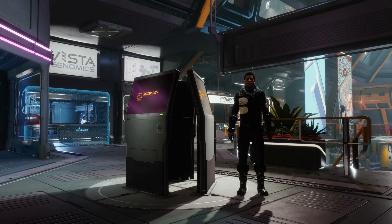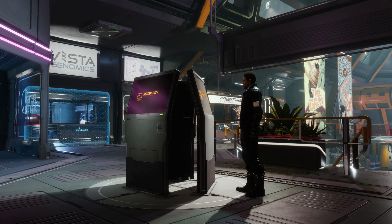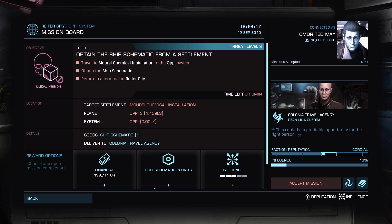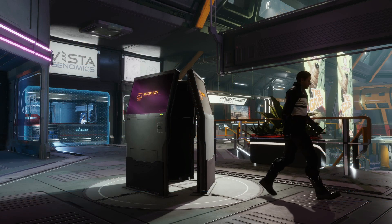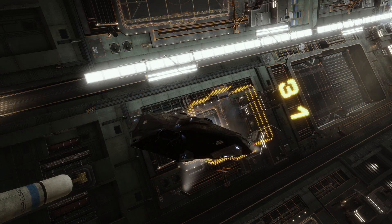In the meantime, let's see what Ted — who's doing this challenge with me — is going to pick. I bet whatever it is, it's going to be more interesting than my task here. Ted picked regular theft. He had to steal a ship schematic from Morsi Chemical Installation. Ted is feeling confident, I see. We have a deal that he will do only missions meant for beginners, as he is one. Let's see if he can pull this off.